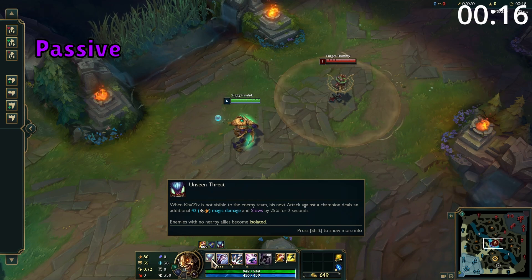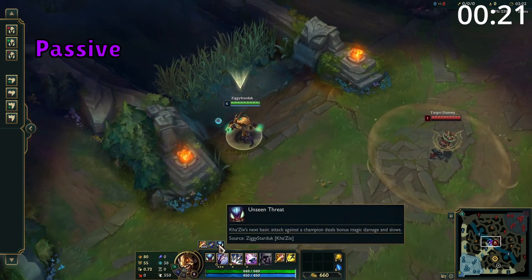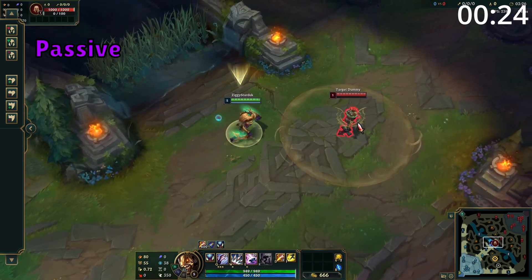Kha'Zix's passive is whenever the enemy loses sight of him he gains Unseen Threat. This buff will last until used even if the enemy sees him afterwards. This makes his next basic attack against an enemy champion deal damage and slow them.